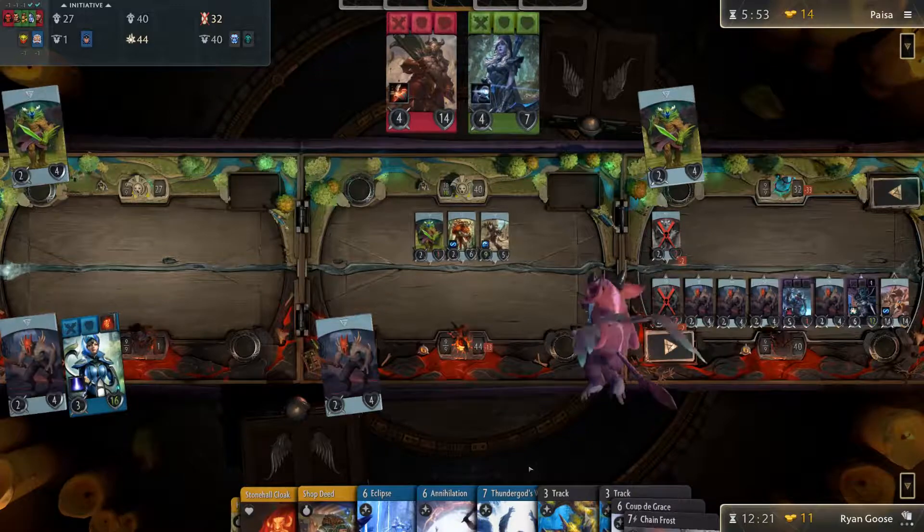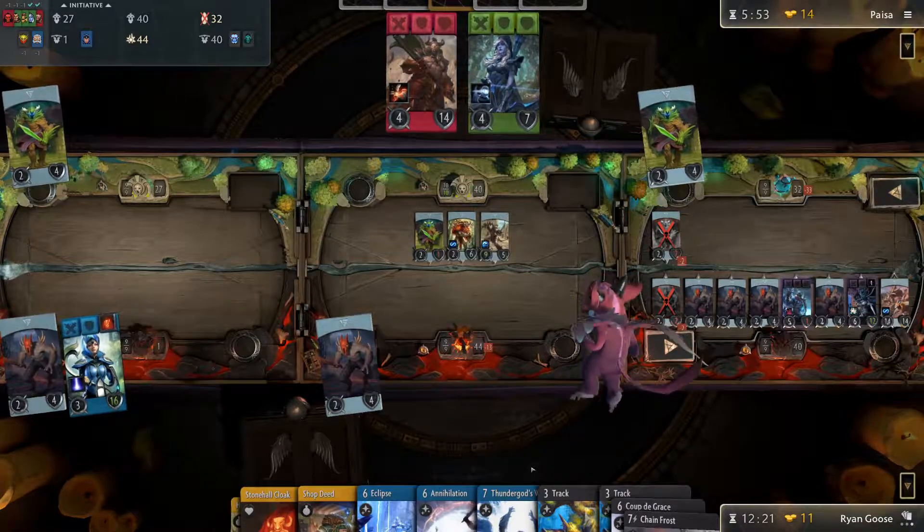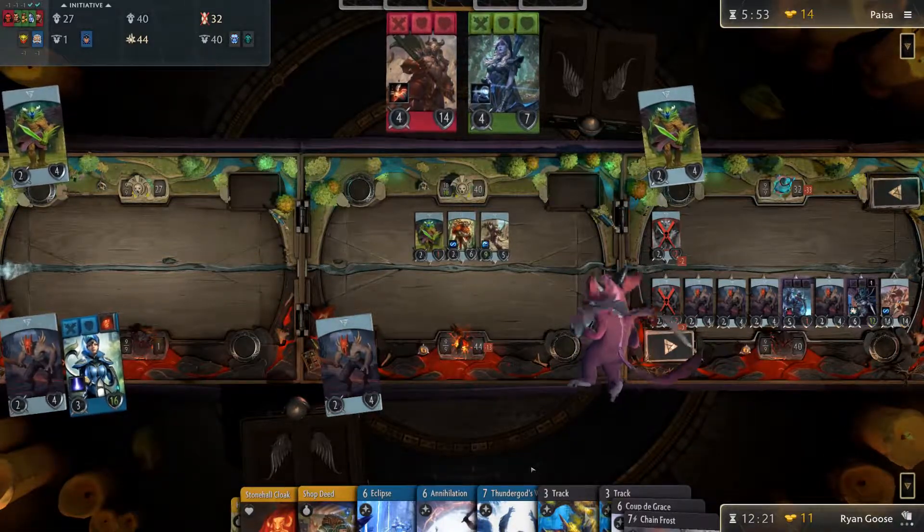Sand Step Citadel. Go ahead, you're nice. I keep a pretty normal opening hand without any ramp in it. Rootbound Craig, and I'll pass turn.